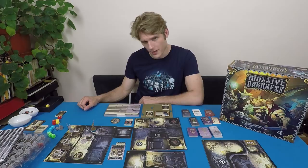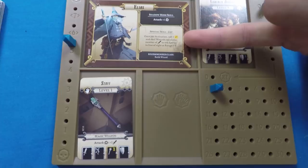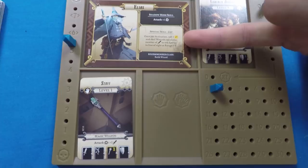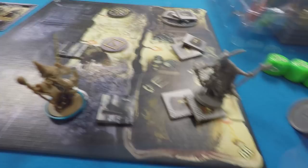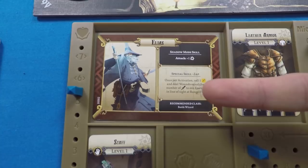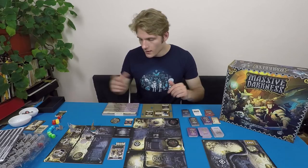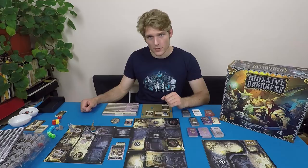I also have this special skill, Zap — once per activation, roll one yellow die and deal wounds equal to the number of swords to one enemy in line of sight, range zero to two. So I can zap the orc and it's a free action. It's worth noting that the skill says I deal wounds equal to swords rolled — this means no matter the orc's defense, he takes the wounds regardless, without rolling defense dice.